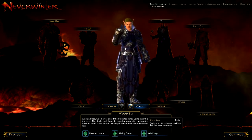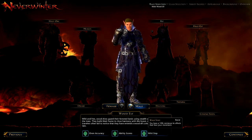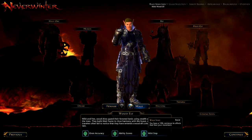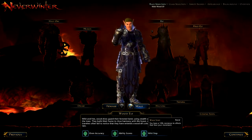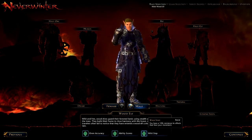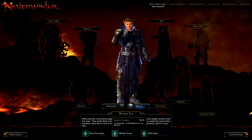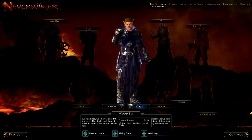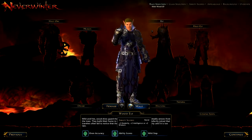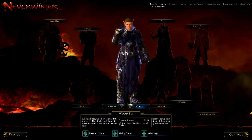The Wild Step ability gives you a 10% resistance to effects that slow your movement, which is very good if you're going to be a Trickster Rogue — you need to shorten the distance between you and the enemy quickly. Elf is quite a versatile race; with the ability spread you can get away with a Cleric, a Control Wizard, or a Trickster Rogue. Pretty good all-rounders.